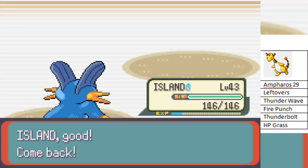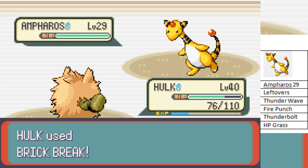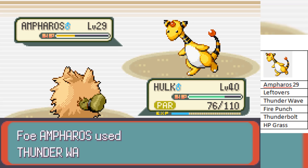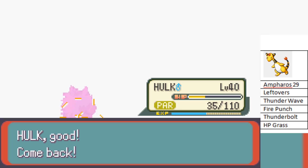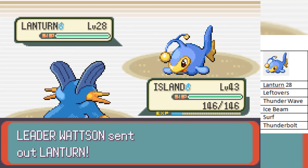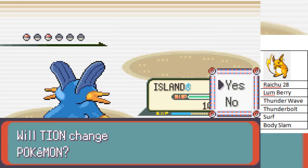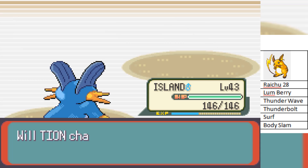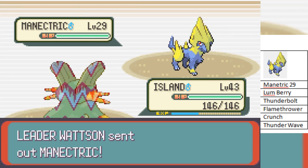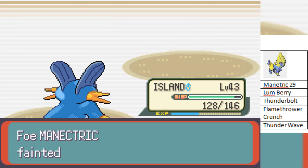Next out is a level 29 Ampharos, and he is the other Hidden Power Grass user, so we have to switch out into Hulk and take care of it. We go for Brick Break doing a lot of damage. As we get paralyzed, he also goes for Thunder Wave, wasting his turn. We get hit with a Thunderbolt doing a good chunk of damage, but with one more Brick Break, we take it out. That's both Hidden Power Grass users out of the way, so now Swampert is free to come in and sweep the rest of his team. Watson sends out Lanturn, who goes down with only one Mud Shot. Next out is Raichu at level 28 with Thunder Wave, Thunderbolt, Surf, and Body Slam — unfortunately for him, Raichu doesn't get to use any of his moves as we take it out with one super effective Mud Shot. Next up is Mawile — it does have a pretty good variety of moves, but the only thing that could really hurt us is Crunch, and Crunch ends up doing almost no damage. That went better than expected.